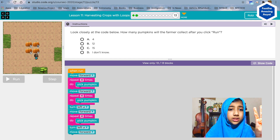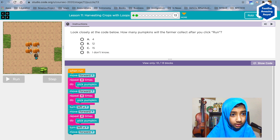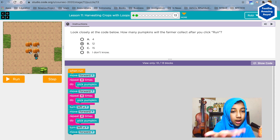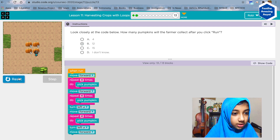After four pumpkins, move forward, then repeat four times again — pick pumpkin, so that's eight. Then turn left, move forward, repeat four times pick pumpkin — so four, eight, twelve. The rest of the code says turn left, move forward, but it doesn't say pick pumpkin, so the farmer will just be standing there doing no work. Let's see what it does.